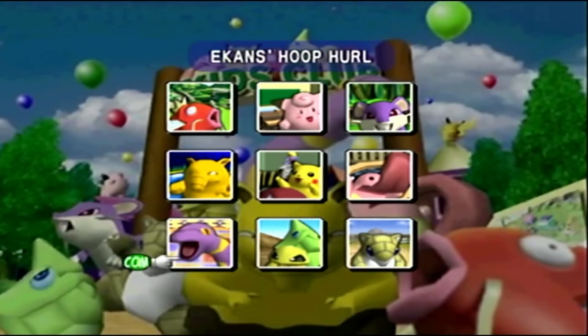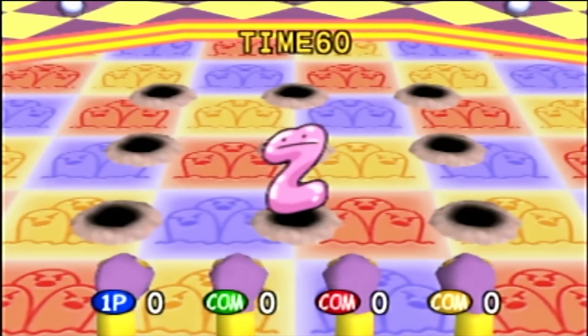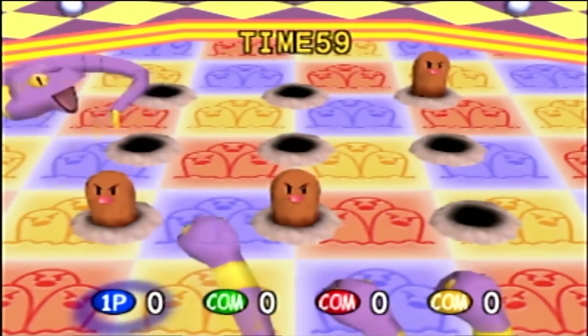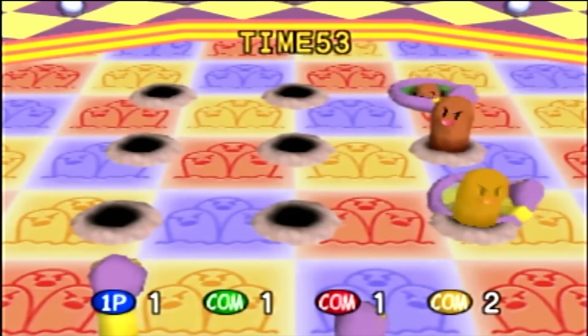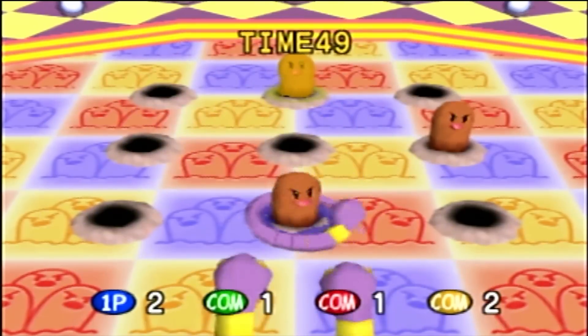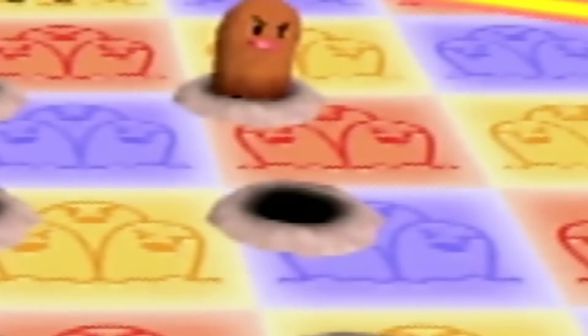The next game is Ekans Hoop Hurl, which requires us to sling Ekans onto Diglets in a sort of whack-a-mole type minigame. There are nine holes that Diglets can pop up from, and if we can ring Ekans around one, we get a point. Every player has access to the same board, so if one player rings a Diglet first, it's already gone. Towards the end of the game, shiny Diglets start to pop up for double points, so they should always take priority.